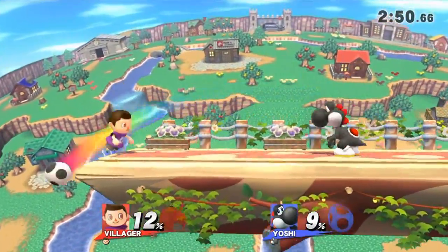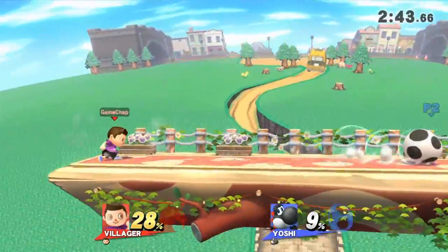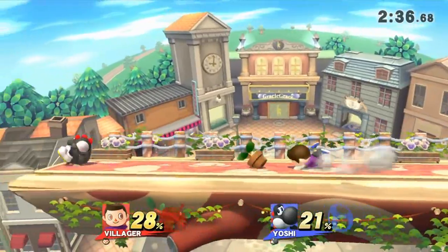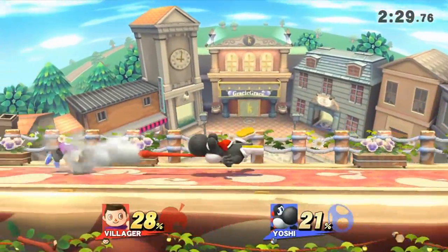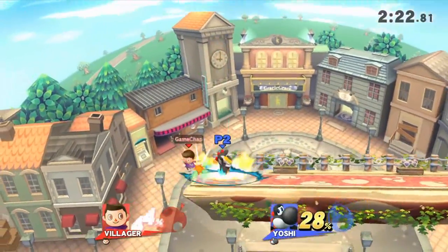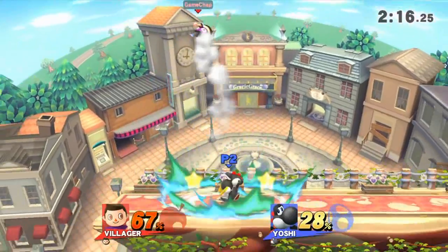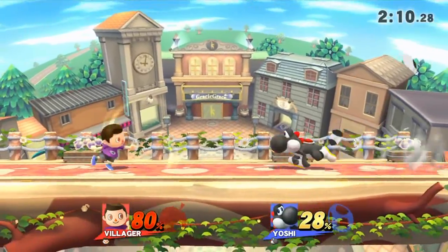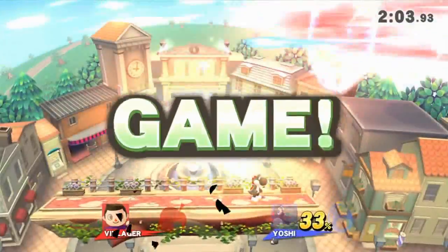Yoshi is keeping the pressure on, using ranged eggs to knock us off. He's gone for a slight variation in tactics — rather than getting up close, he's now using projectiles followed by quick dash attacks. That last smash we knocked him off with has shocked him, and he's changed his tactic. He's trying to roll out of our way and keep away from Villager. When Yoshi's up in your face playing as Villager, you actually have the advantage. These eggs don't do much damage, so he's taking time to keep this strategy up, trying to catch us with ground pounds and aerials for a finisher.